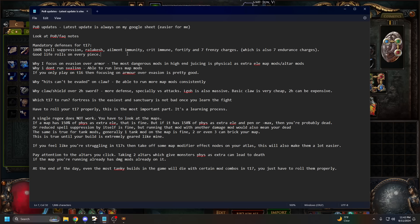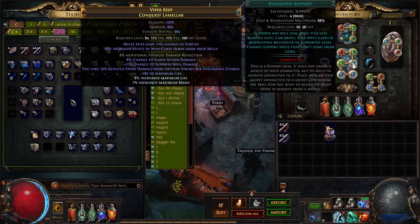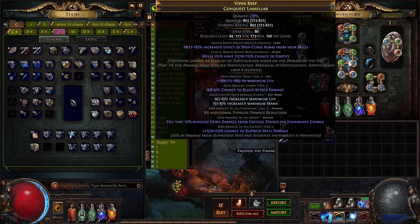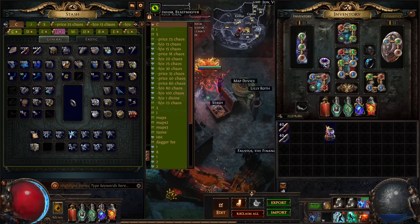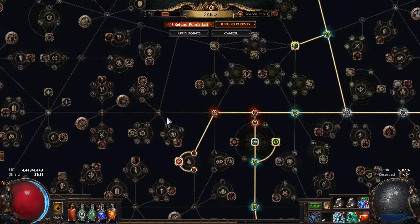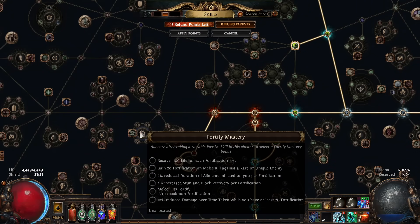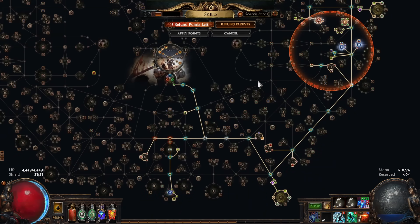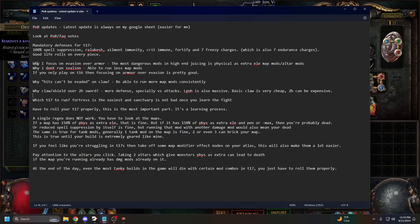Elemental immunity is very important — being shock immune, for example, is a massive defense boost. Crit immunity in this build is obtained on your chest with the Essence of Horror — I have a crafting guide for that in the POB notes. Fortify gives 20% damage reduction for all damage types — you get it on your chest implicit or via the fortify wheel mastery with melee hits. Seven frenzy charges, which also means seven endurance charges, are your main defense in this build.